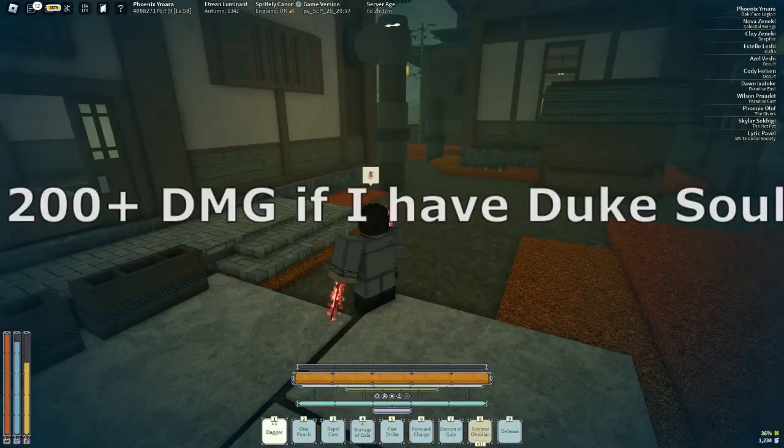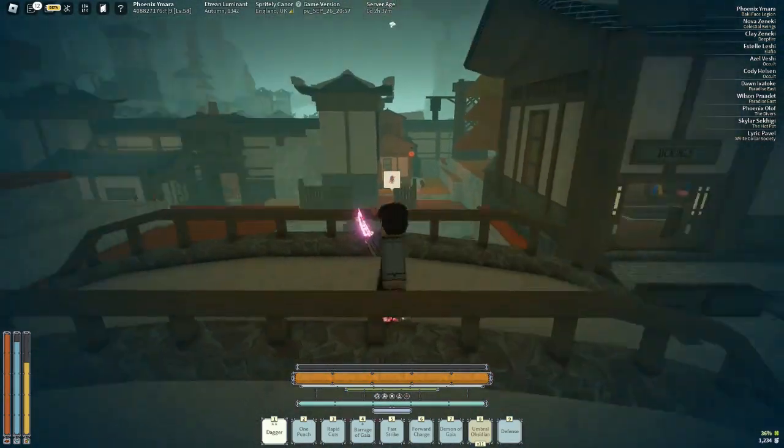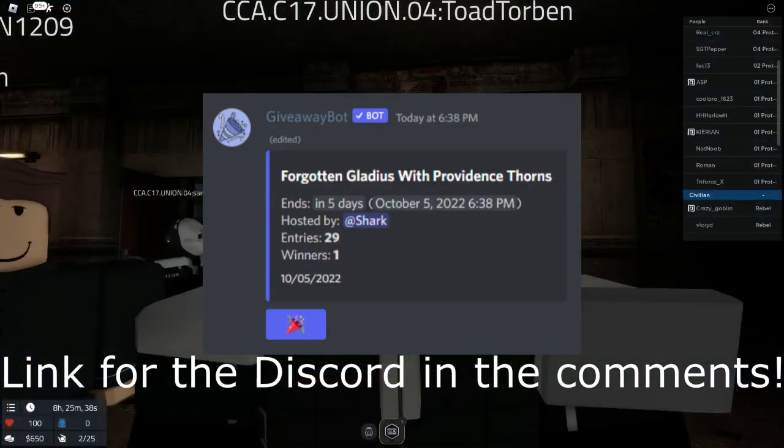Last but not least, my bell is Soldier and it is corrupted. My bell does about half HP to someone who has 400 HP, so that's definitely overpowered. That's it for this video — make sure to like, comment, and subscribe, and join my Discord server.